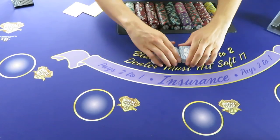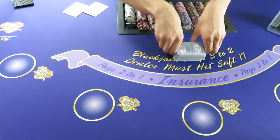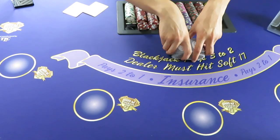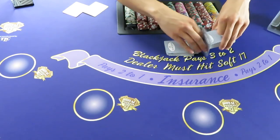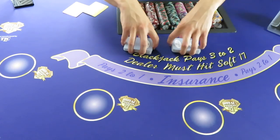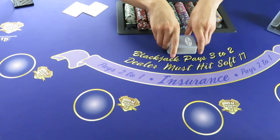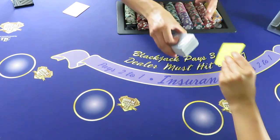Welcome back to the Double Down Room. Today's video is about how to play double-deck pitch blackjack. One of the main differences is the cards are not dealt face up — they're pitched face down, so players get to pick up the cards themselves. The downside is they have to count the cards themselves, though you can always ask the dealer. A lot of people like the privacy of not having others see their hand. This is my favorite type of blackjack because of the more interactive gameplay.